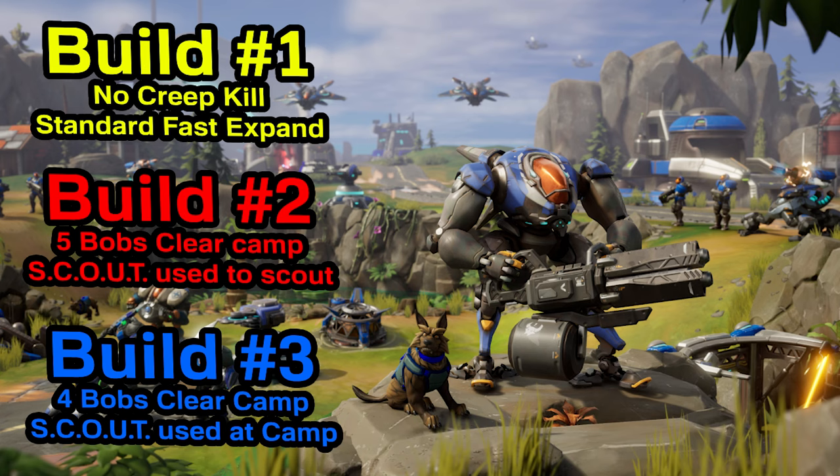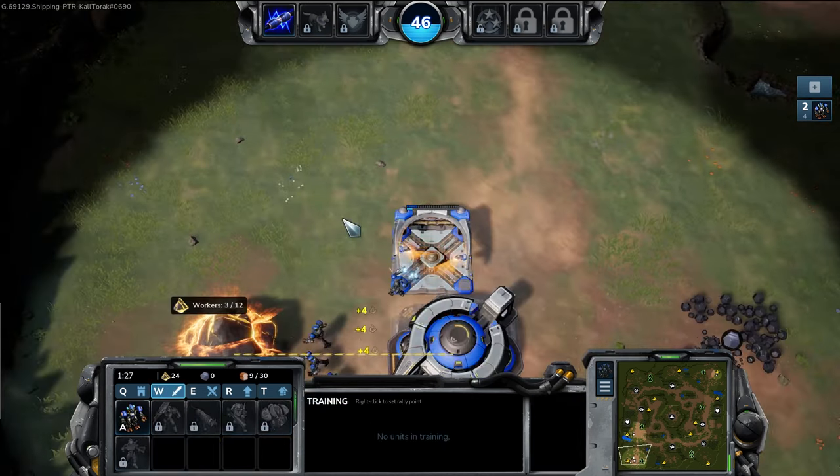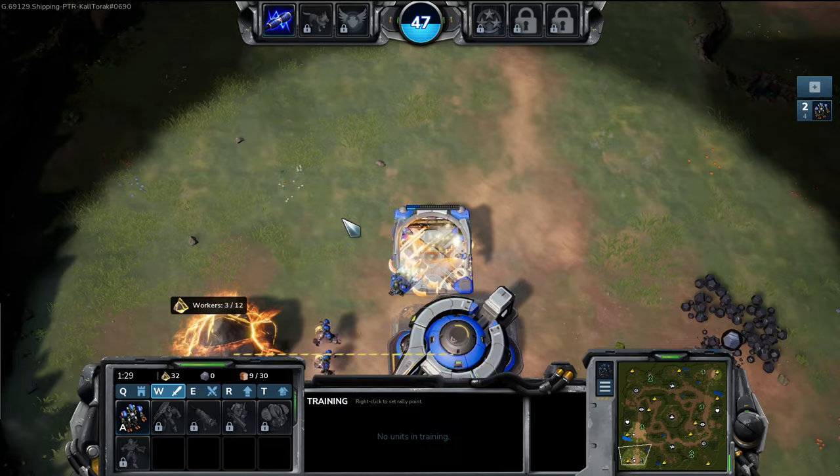In build number one, I fast expanded without taking a creep camp. Fairly standard expansion first opener, followed immediately by a barracks. Note, in none of these builds did I power build the barracks, only the command post.